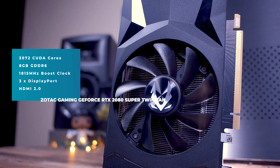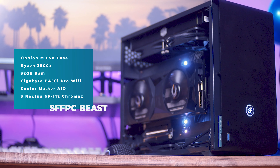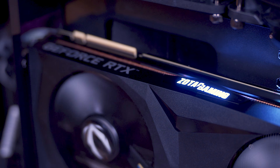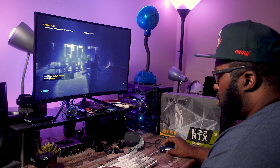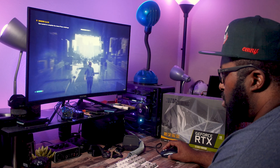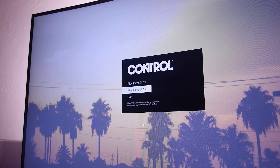This version of the 2080 Super is the twin fan edition from Zotac. It boasts a whopping 3072 CUDA cores along with eight gigs of GDDR6 memory that should drive ray tracing performance in the most demanding of games. The system is using my small form factor beast with a 12-core Ryzen 3900X and 32 gigs of RAM — more than enough raw power to get the full ray tracing experience in a game like Control.